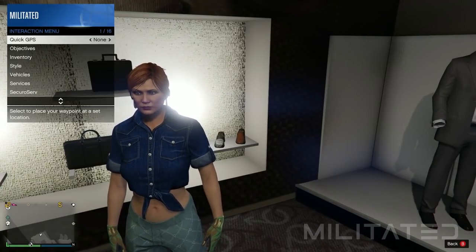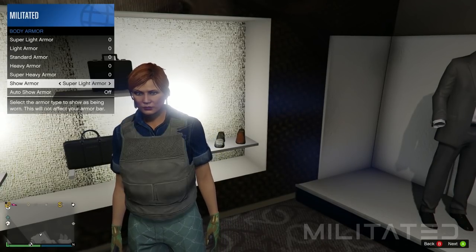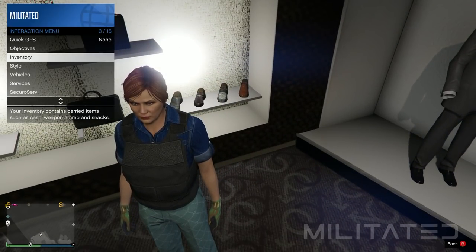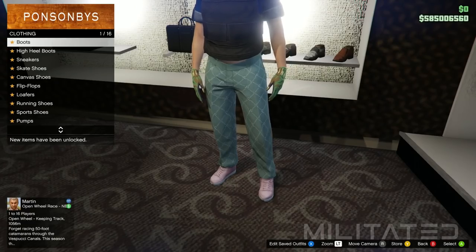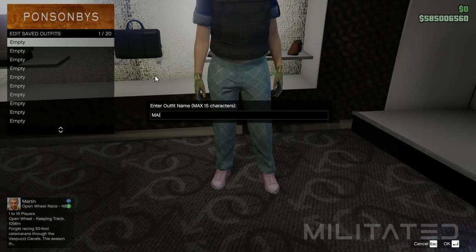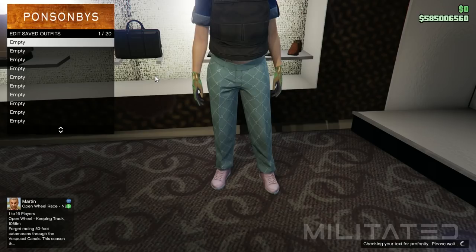Open the interaction menu, go into inventory and body armor, and equip the standard armor — this is very important so please don't forget it. Now go back into the shoe section and save this in outfit slot 1. I call this one 'main outfit'.